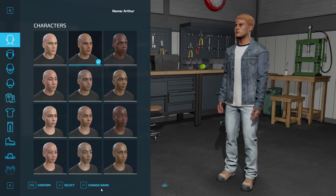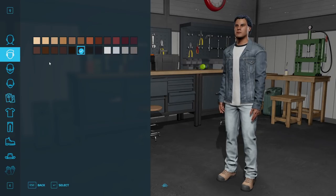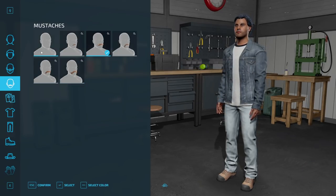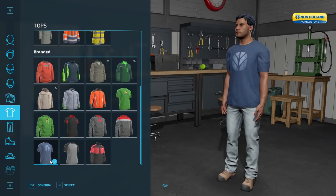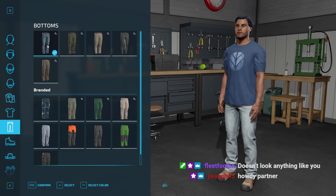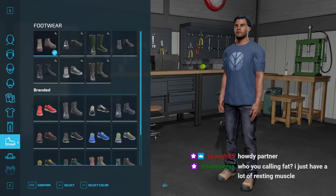This guy probably looks the most like me, but not really — they don't have a big fat guy, so I can't do that. There we go. Do they have unshaven? That's how I always look. That's a mustache — no mustache. What would I wear if I were a farmer? Yeah, pretty much in the spring or summer. They don't have shorts, but that's the closest thing. Those are some great pants — I would never be caught dead in those.